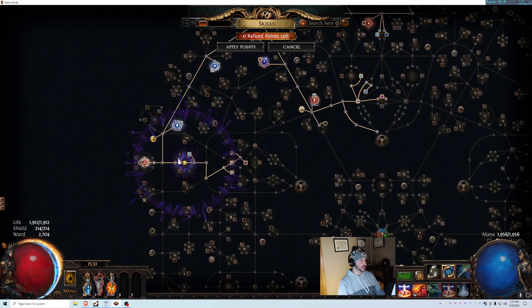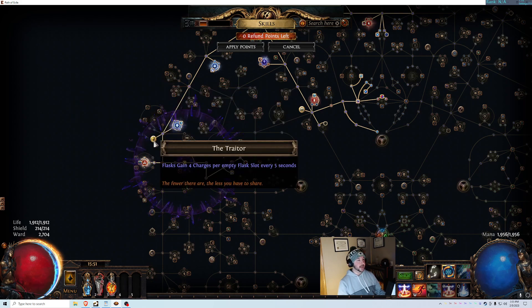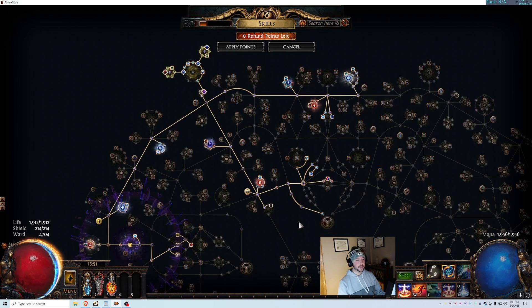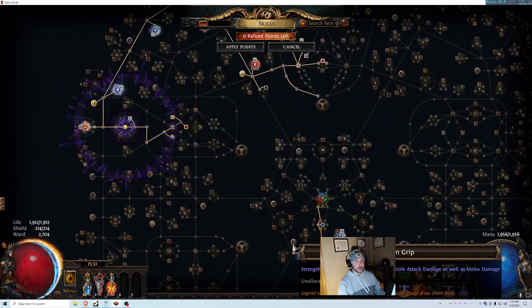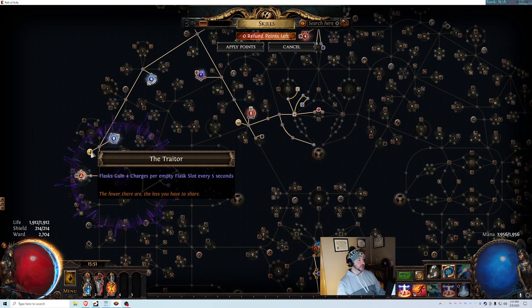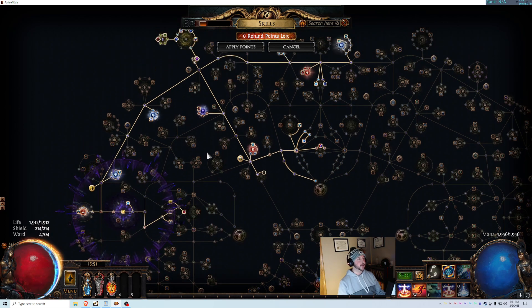You also need a Brutal Restraint jewel, and it has to have Balbala — it can't be the other two options, it has to be Balbala. If you get the cheapest one, you can insert it in the right socket to get the Traitor notable. That will allow this build to function because Traitor is the key component — it allows you to run just one flask, which is Ulrob, and we'll get to that in a second.